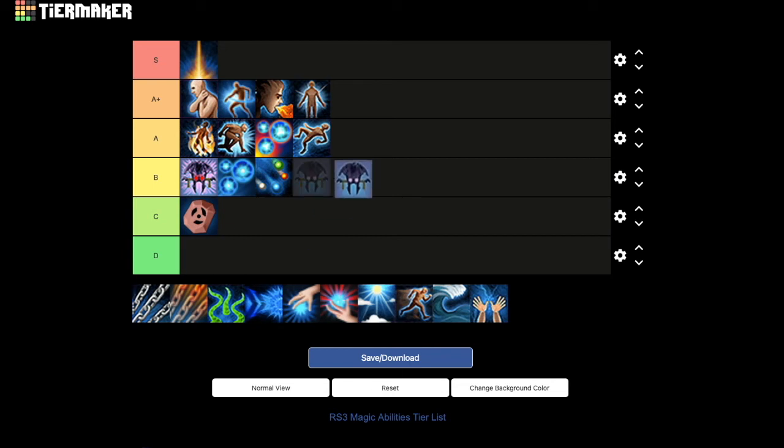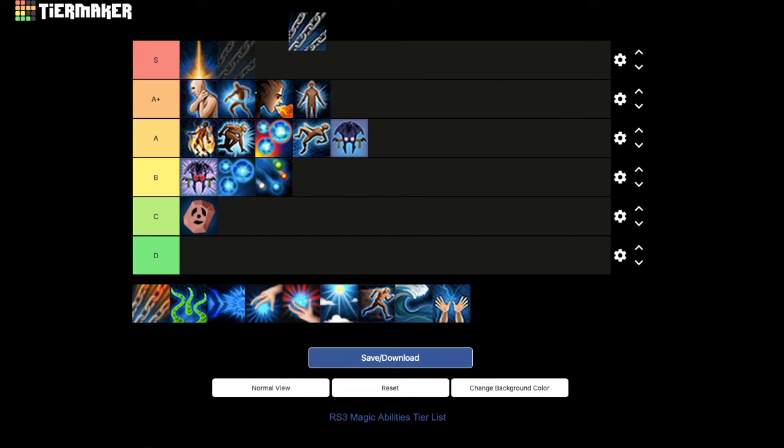Shock is a basic ability so you can use it more often than horror. It's in the same ballpark — really only useful for walking combustion and doing a little extra damage. The ability damage from it is not too bad. It's more useful than horror, so I think it can go in A.